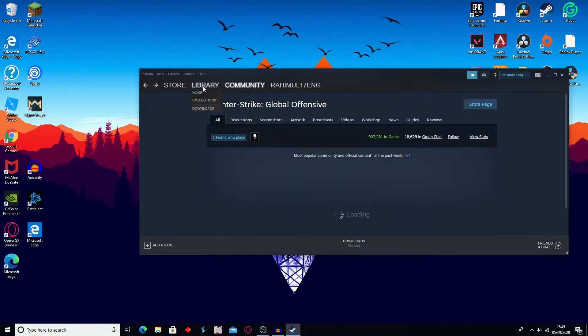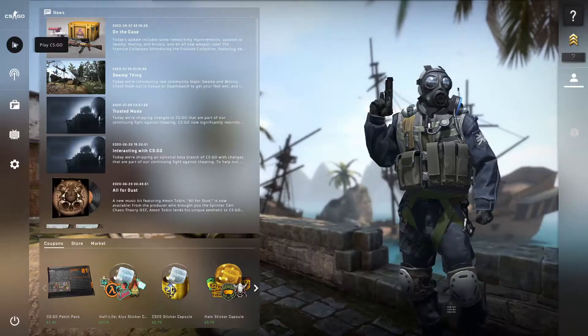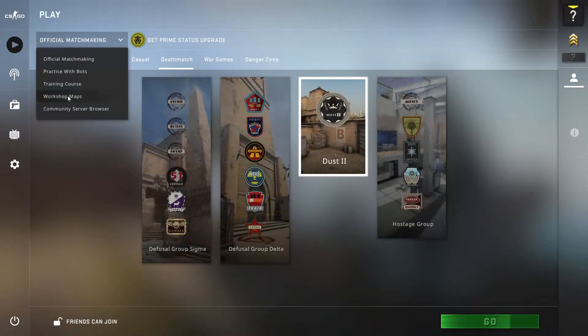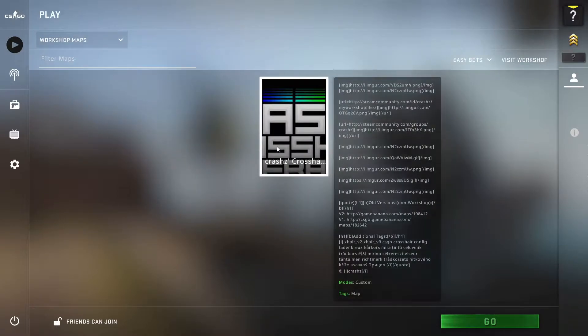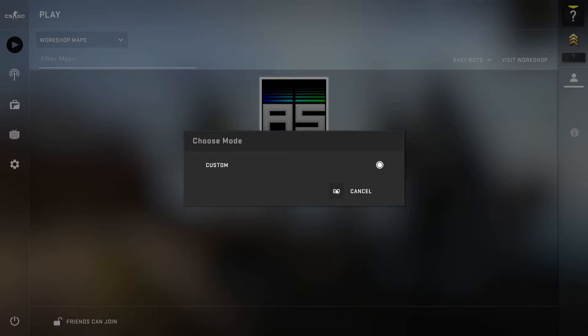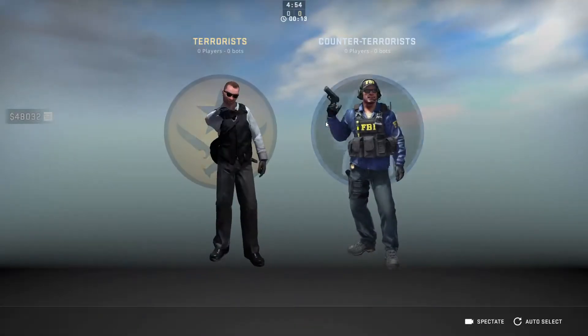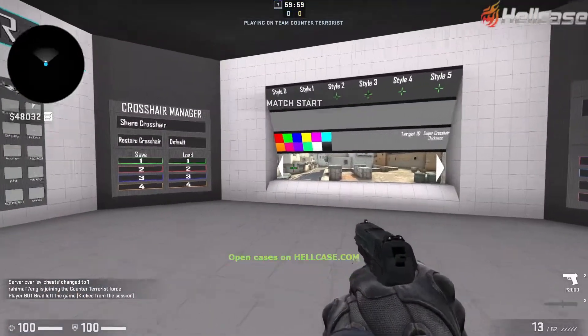All you need to do now is load up CSGO. Once you're in CSGO, press Play CSGO, then press Official Matchmaking and then Workshop Maps. Click on Crashes Crosshair and wait for it to load up. Then go on any team and you should spawn in.